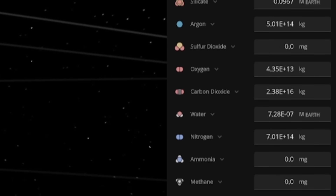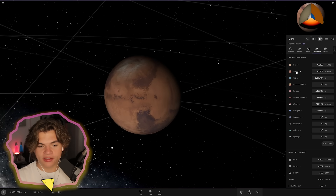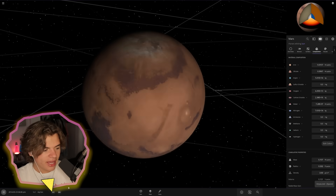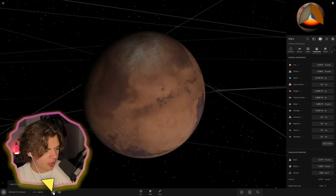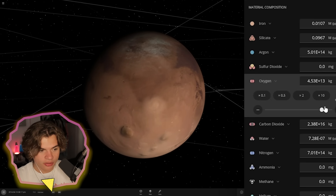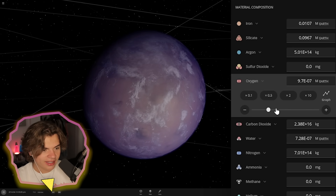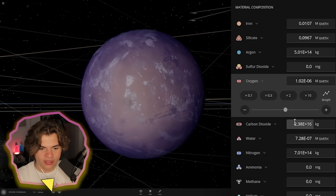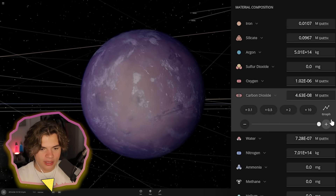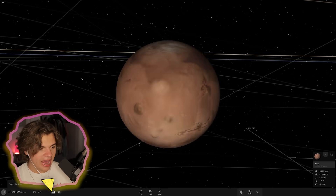In the composition tab they have all of these different materials that we can adjust on a planet. Before, it was just iron, silicate, water, and atmosphere pressure. Now we can change the actual composition of Mars's atmosphere and that will change the atmosphere's color. If we go to oxygen and start turning this up, it turns almost this purple color, and adding different elements changes it further.